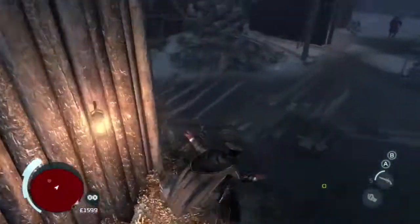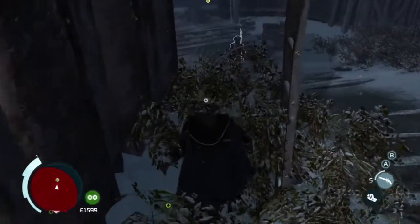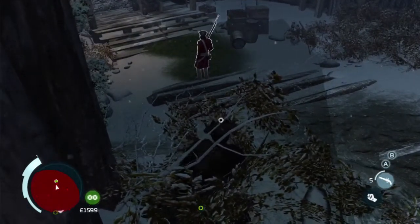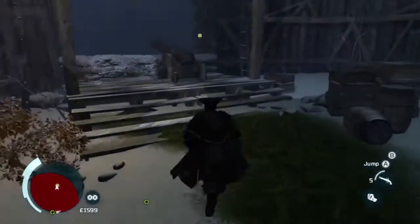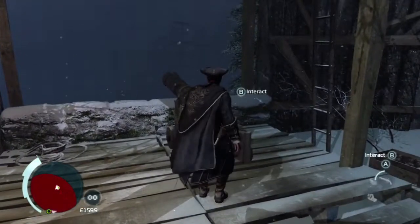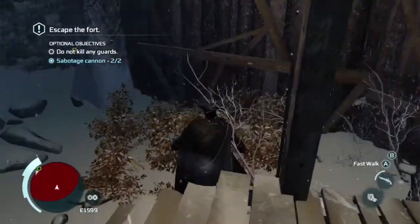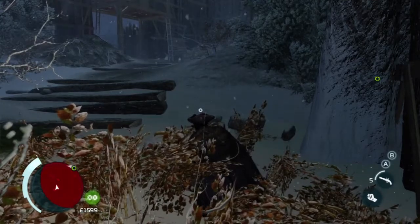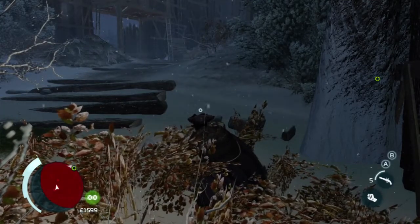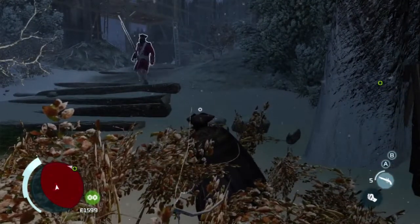Once the guard walks in the proper direction, go ahead and jump to these bushes. Wait in these bushes until he walks back so you can go ahead and sabotage the cannon. Run to the cannon and hold B, or circle on PlayStation, to sabotage it, then go back into these bushes right next to you and wait for the guard to pass by. You have to be kind of patient for this mission.